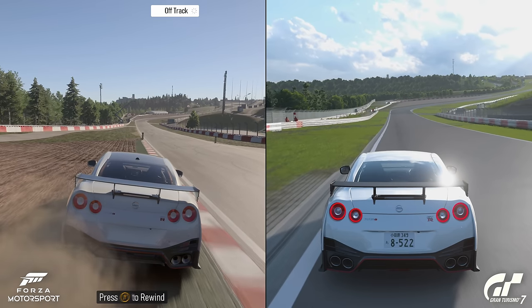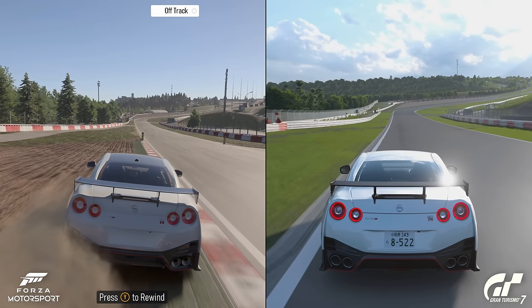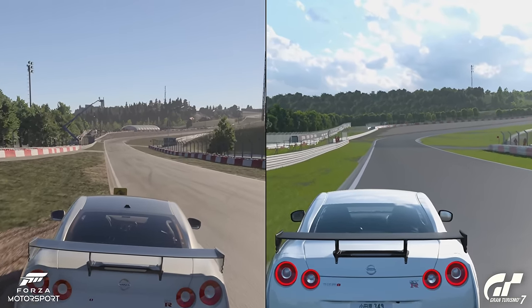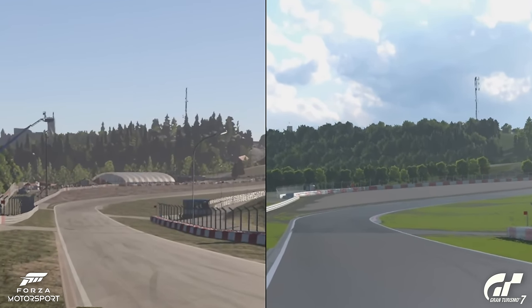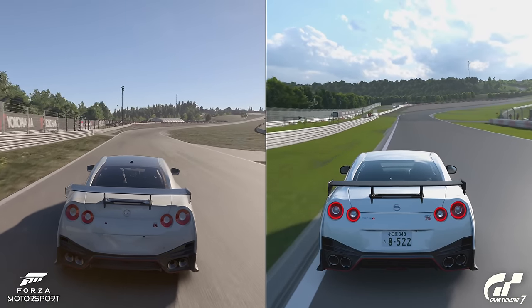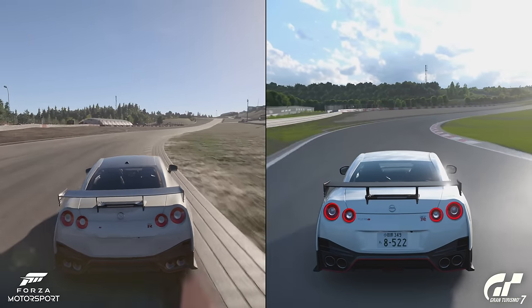Looking at the tree line ahead — very different. The field of views are very slightly different in both games but the tree line feels more densely populated in Gran Turismo 7, which is interesting. Forza feels a bit more sparse, but that could be due to actual tree culling. I know Monza is very weird at the moment with trees compared to what we see in sim racing video games that have been scanned in the past.